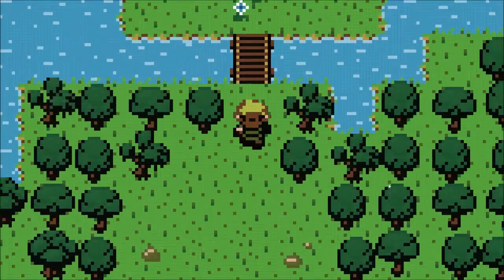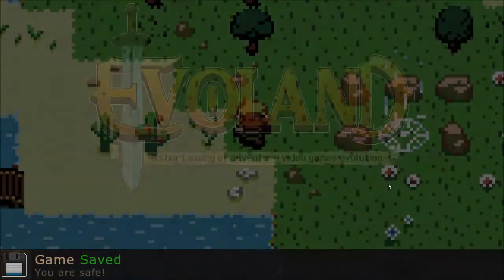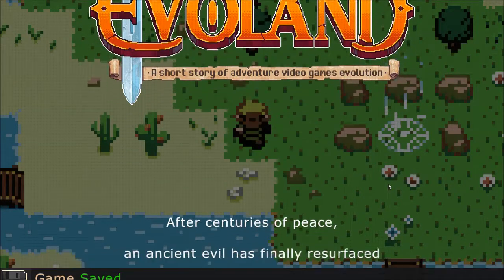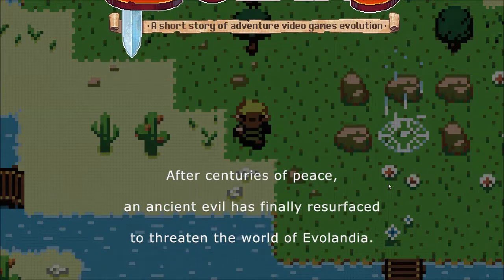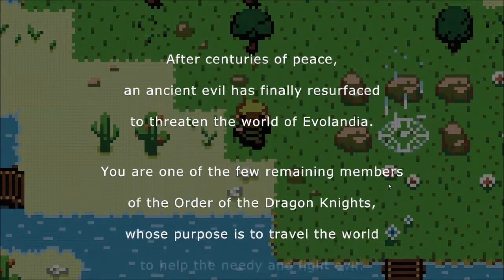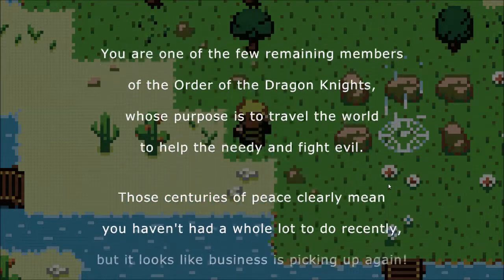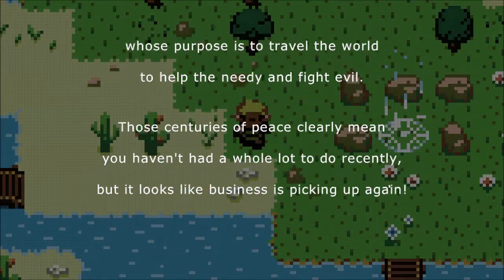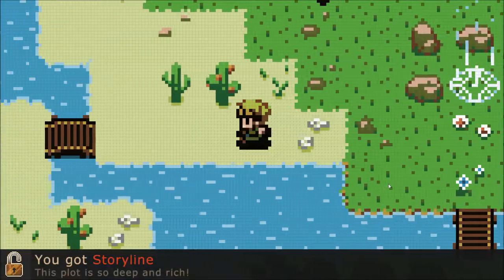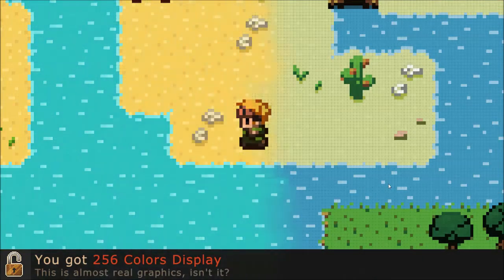I've actually had this game for a while and I've been meaning to play it. And now I get the story — a short story of an adventure video game's evolution. After centuries of peace, an ancient evil finally resurfaced to threaten the world of Evolandia. We were one of the few remaining members of the Order of Dragon Knights, whose purpose is to travel the world, help the needy, and fight evil. Those centuries of peace clearly mean you haven't had a whole lot to do recently, but it looks like business is picking up again. And pressing space scrolls faster. So I got storyline. And this is better colors.